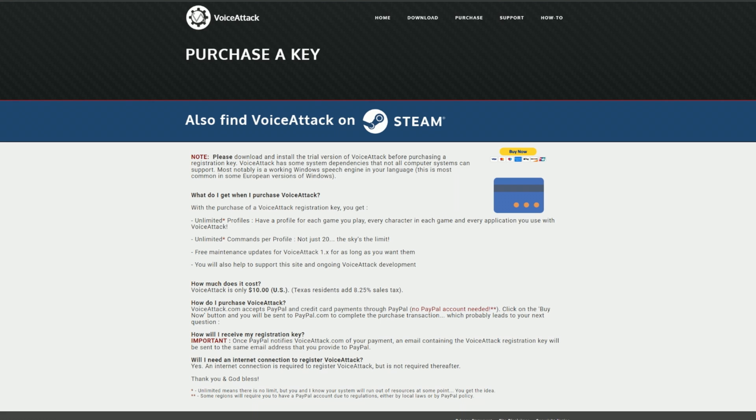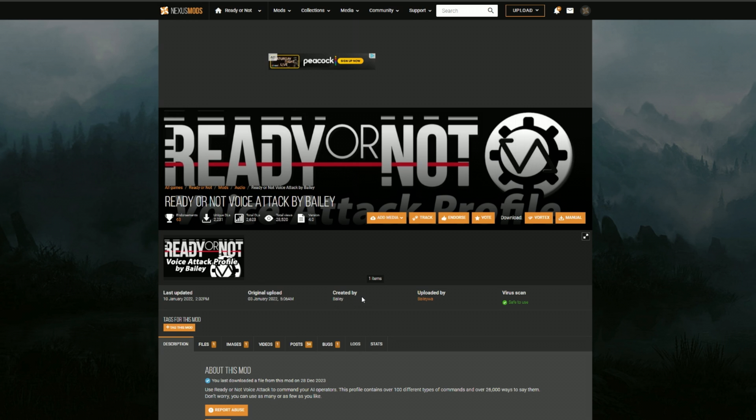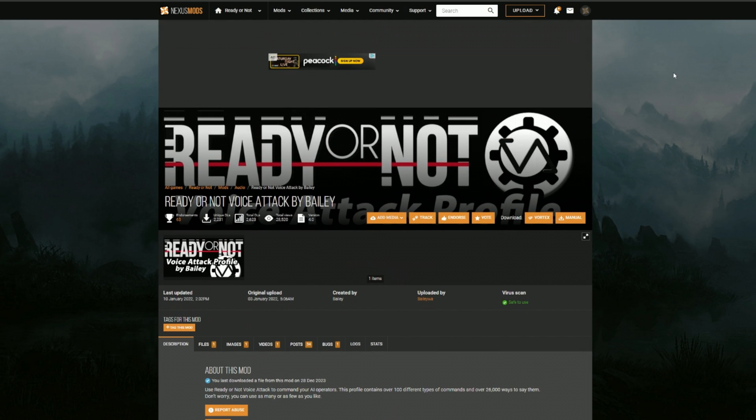Once you download VoiceAttack and install it - it's a pretty straightforward process - you're going to want to go over to Nexus Mods. Shout out to Bailey for creating this VoiceAttack profile for Ready or Not. Log into Nexus Mods and download that. Once you download it, it gives you a zip file, you unzip it, import the VoiceAttack profile, and that's it. It's as simple as that.